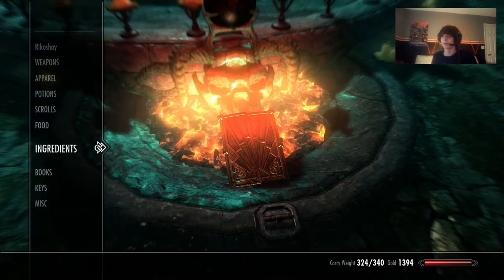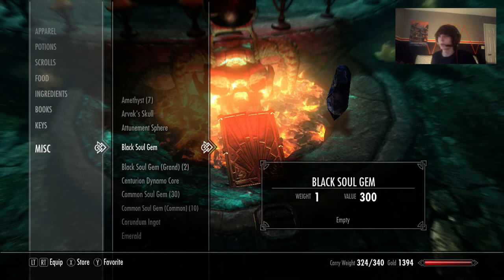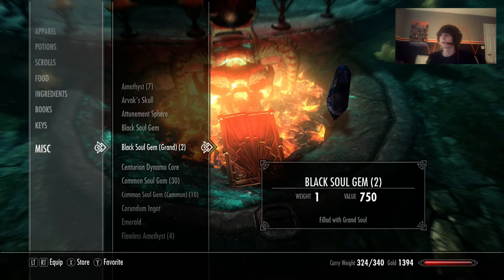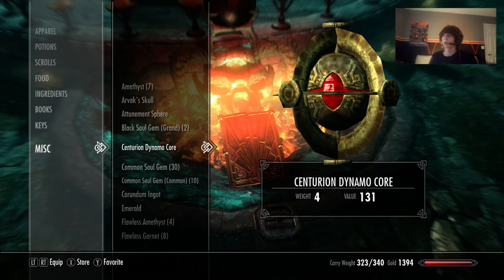You also need a black soul gem, which is pretty rare. I'm going to try to find an easier way to get them and share that with you. Put one black soul gem in, and then the last thing you need is a centurion dynamo core — there are multiple locations to find these.